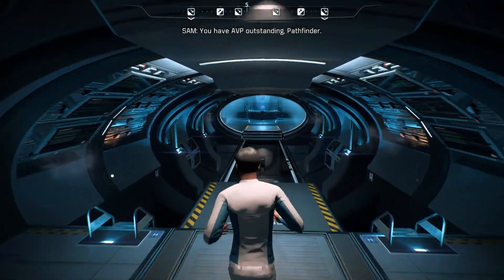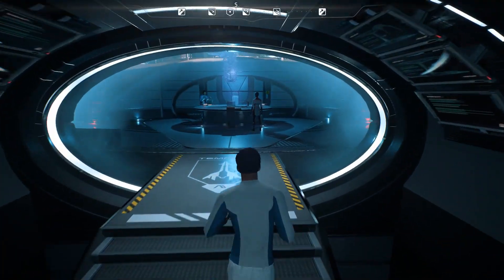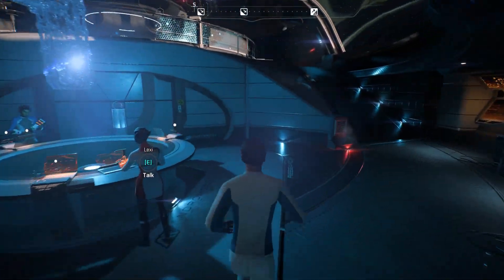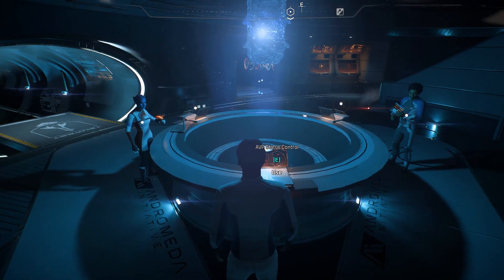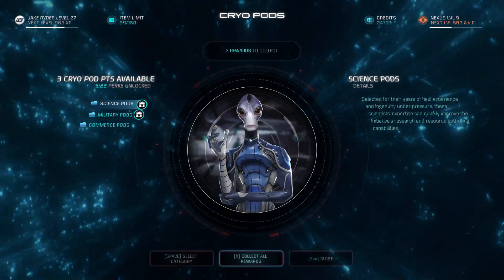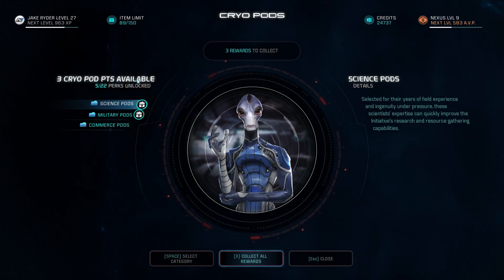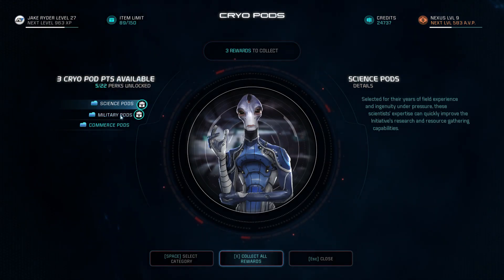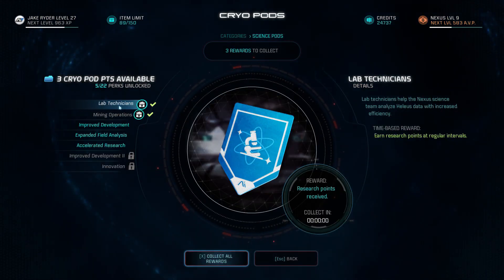We told him we'd keep in touch and we actually haven't done that. So let's do our AVP while we're right here. I've got three cryopod points available — let's do one for science, one for military, and one for commerce. We haven't done much for commerce yet.